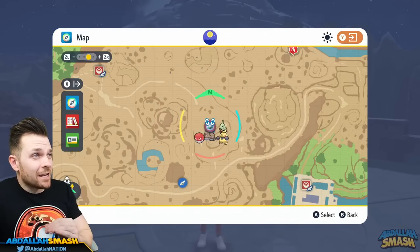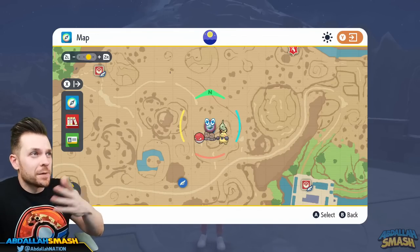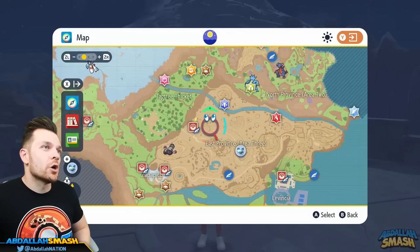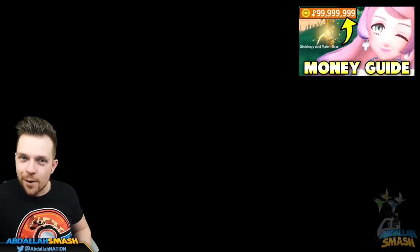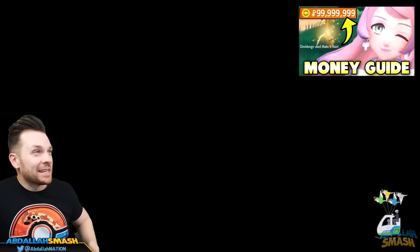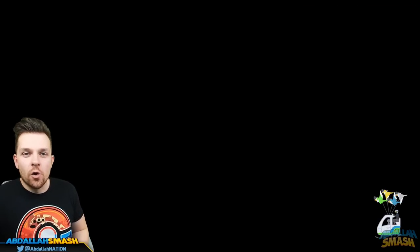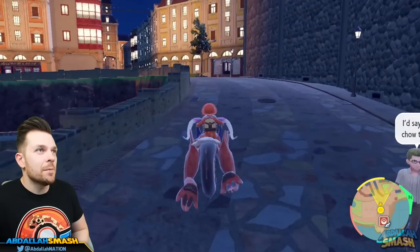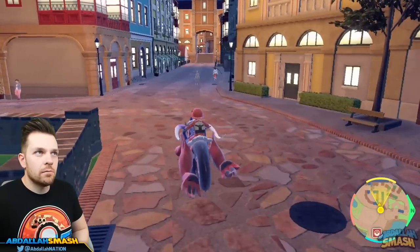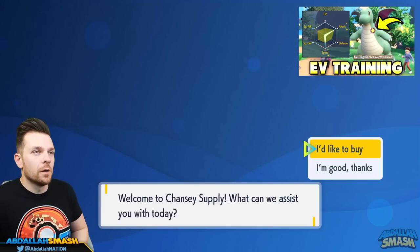This is an all-in-one guide. If you already know how to EV train, feel free to skip this portion using the chapters at the bottom of the screen. For those who don't, buying vitamins is the shortcut way of EV training your Pokémon. We'll go back to Mesagoza and buy some vitamins. You don't have to do it this way — you can EV train by battling Pokémon — but for time's sake we'll use vitamins. We have a boatload of money from raid battles.